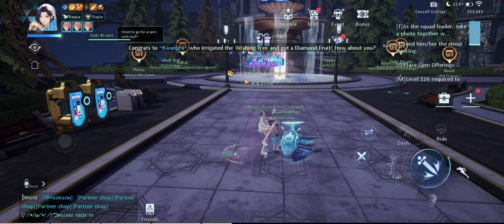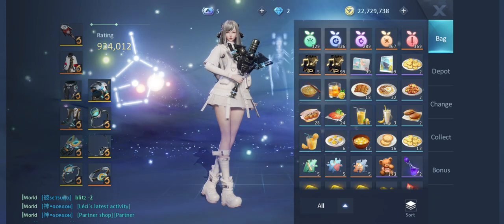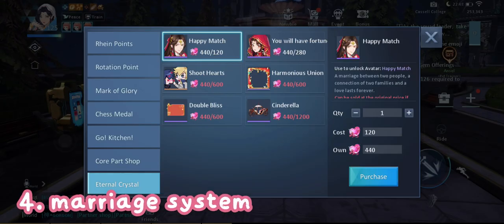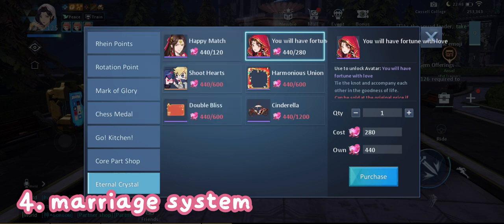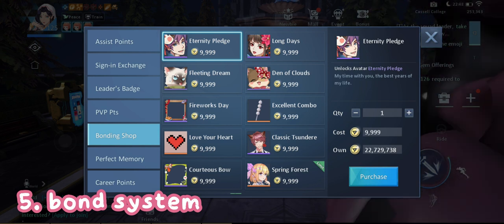Next is the soulmate bond and marriage — another way to get free avatars. To view this, open your bag, then Change on the right, and you can see Bond Points, Oath Berry, and Eternal Crystal. Eternal Crystal is for marriage — just finish two marriage quests daily with your in-game husband or wife and you will instantly get Eternal Crystals. You can exchange those Eternal Crystals for these two avatars.